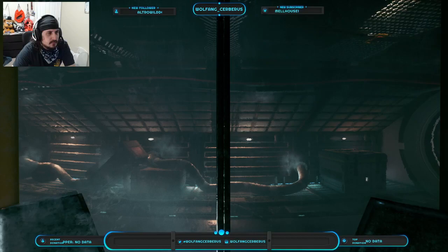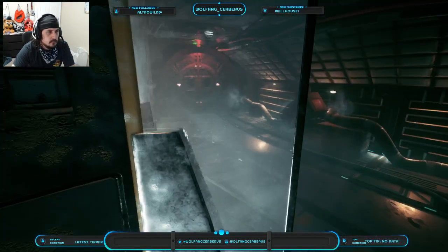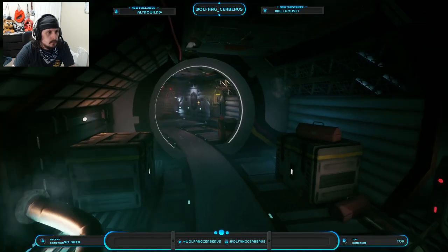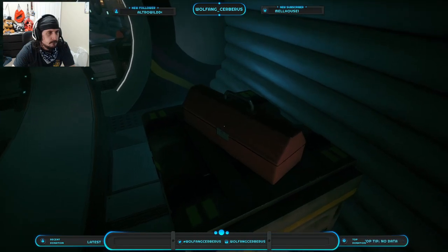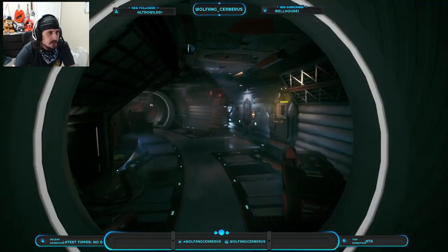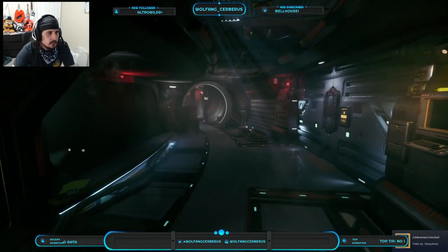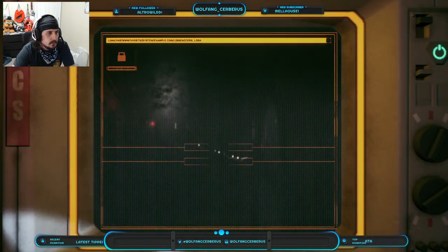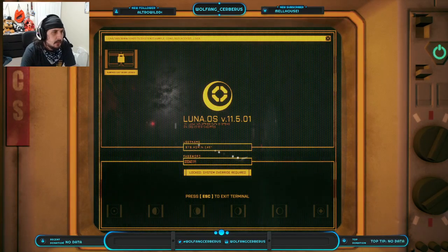Cryo sleep interrupted. Life form detected. I'll use my cyborg eyes to zoom in. Warning — exit door has been deactivated. Input override command at exit terminal to activate. Oh, I gotta type it in myself.